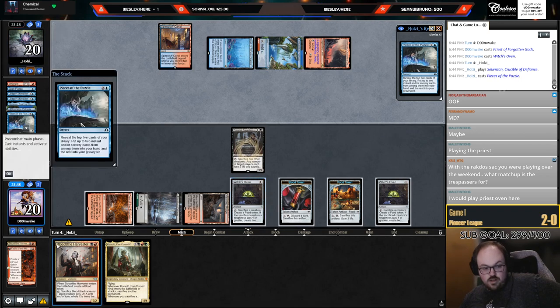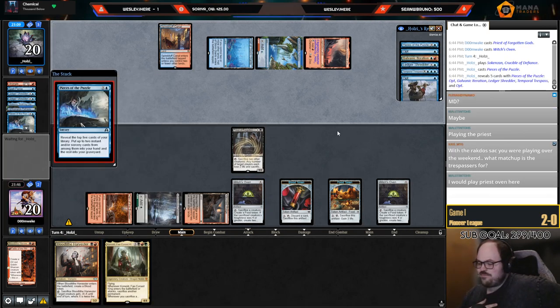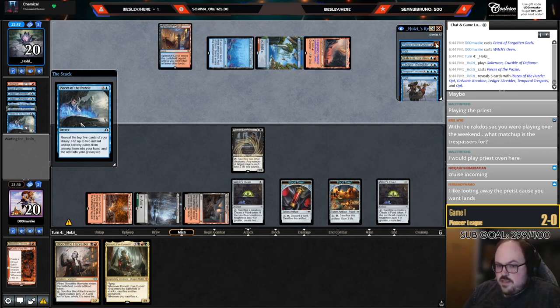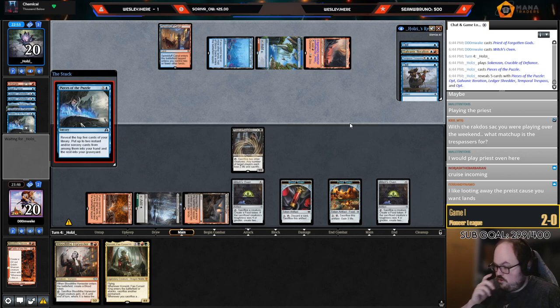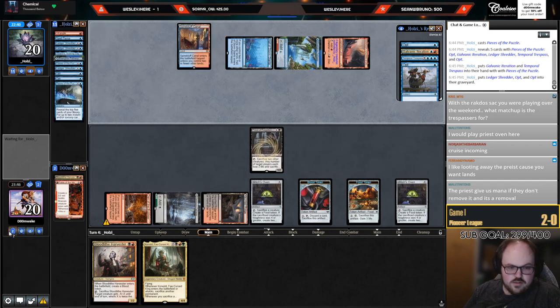I'm probably not supposed to play into the Pierce. They've discarded two Shredders — maybe playing Priest is fine, just go Priest plus Oven. Looting might be a little bit better there — I kind of wanted to just loot away the second Oven. If I miss I could still play Priest, and I really want to hit land drops for this Corvold. Would I have played Trespasser in Rakdos Sac at the RCQ? I honestly don't know — I never felt like I wanted to play that game against Rakdos Midrange.